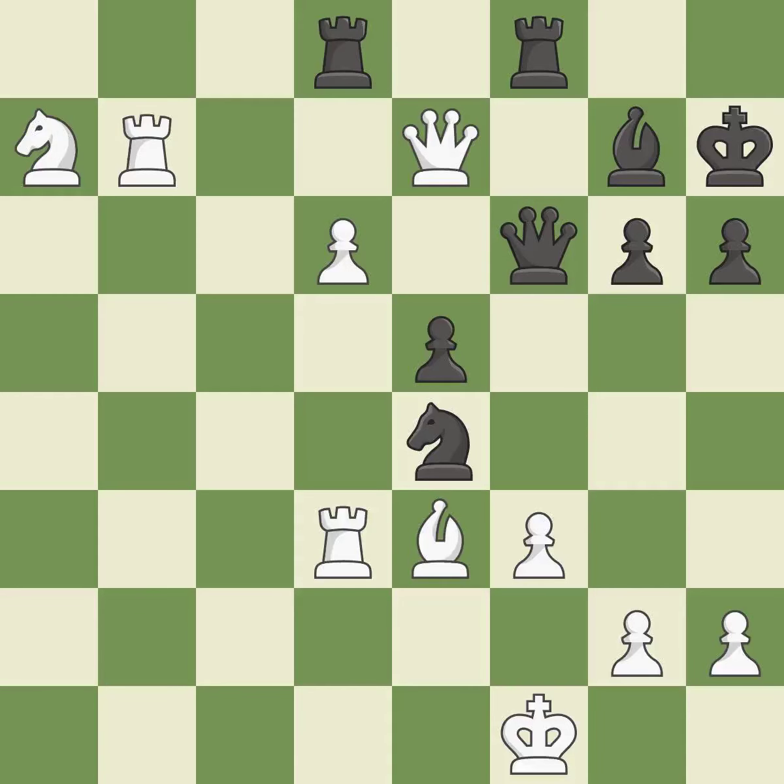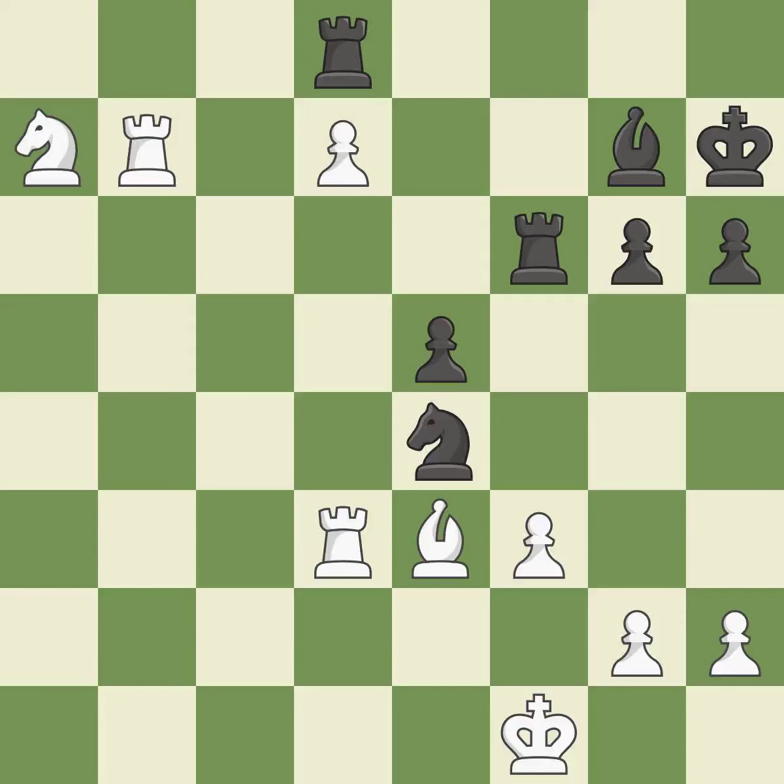A wise decision — it is quite good. This keeps the material balance in check with good commerce — it is quite good. Recaptures. A passed pawn is pushed by this — it is ideal. This buys time by putting a rook in danger and getting it to flee — it is ideal. The rook is now in a safe position — it is ideal.